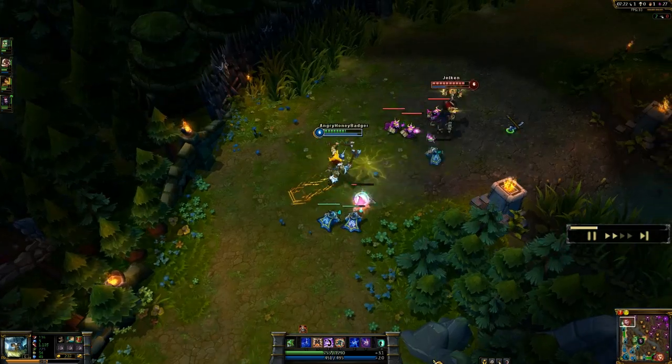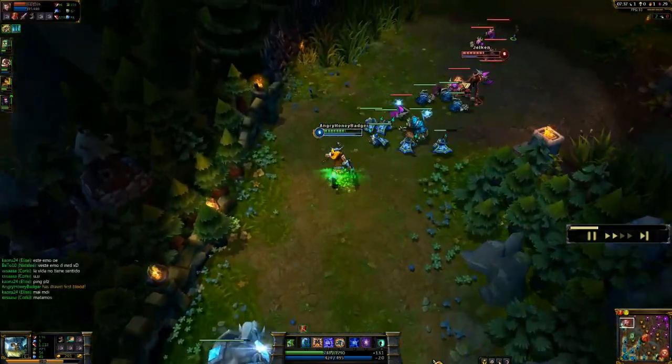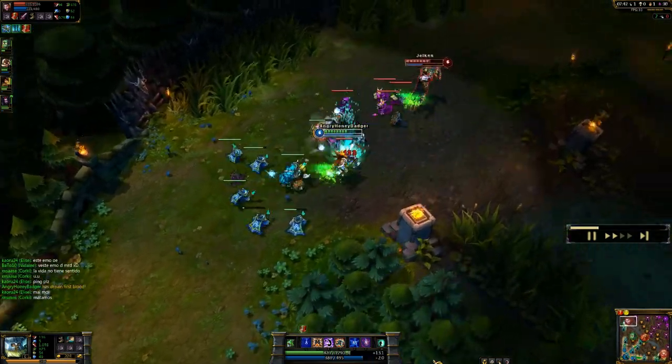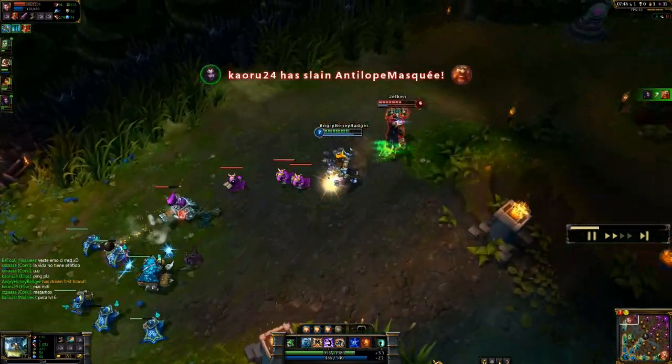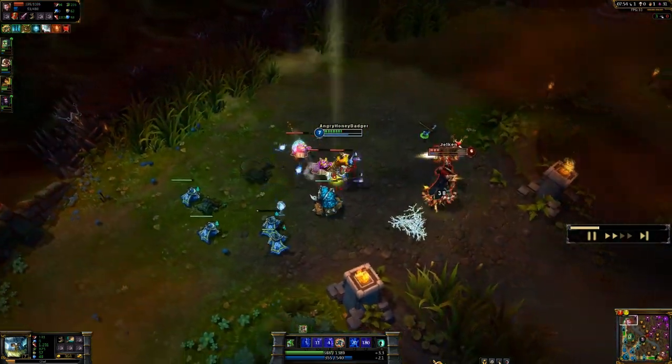At level 2, I do take Undertow, which allows me to chuck out one of my axes — if it hits, it deals damage and it does slow them. Basically, every time I hit them with one of those and I'm in a decent position, I'll run after them, throw it at them like this, and use an immediate Reckless Swing. It's a great way to do that.